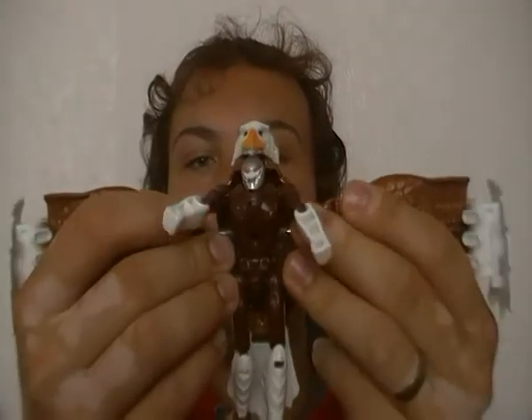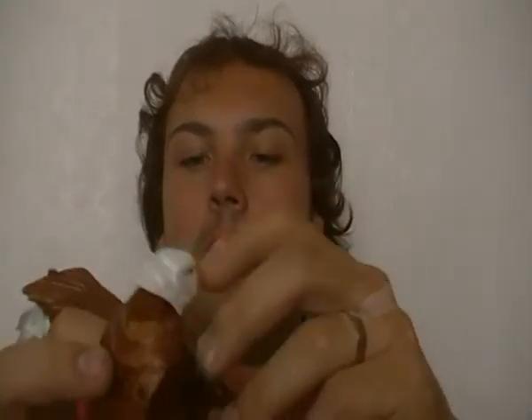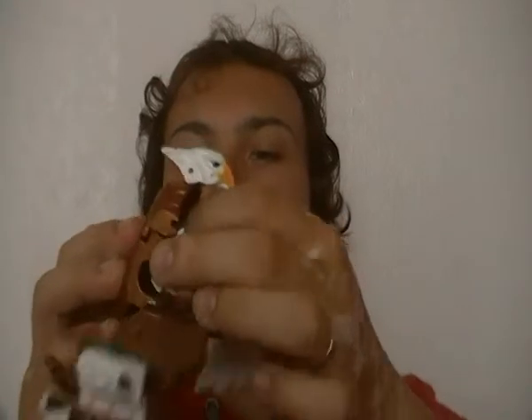On to the transformation of Magnoboss. First things first, what you do is take Silverbolt and take his swords out, and do a half transformation — open his wings fully like that, lift the back up like that, and push his arms back through. This is why I say be gentle, because you could actually end up breaking this.